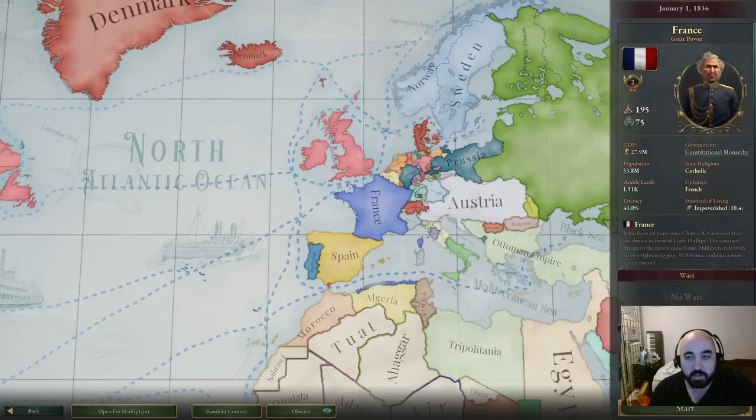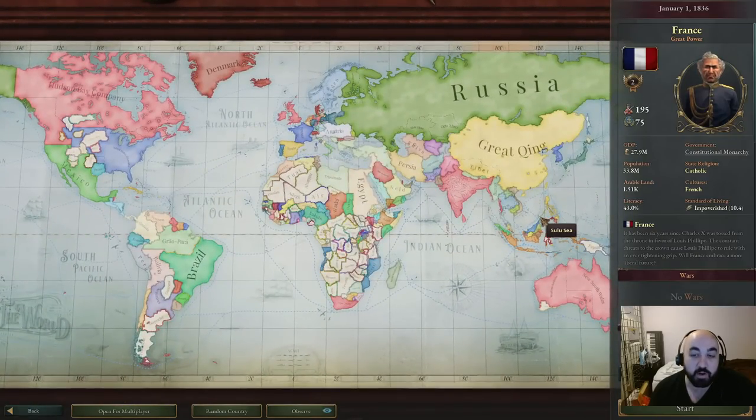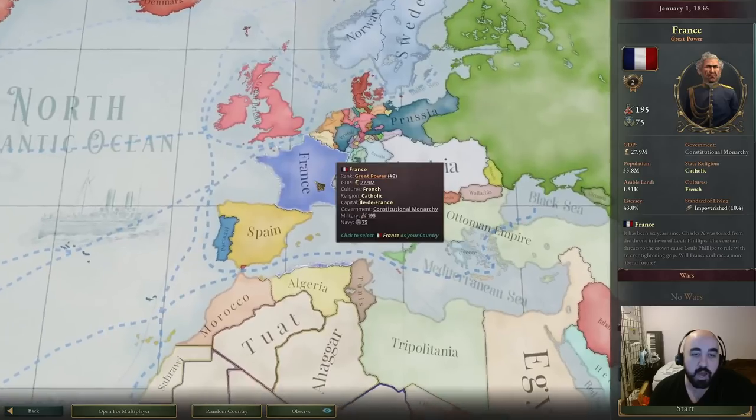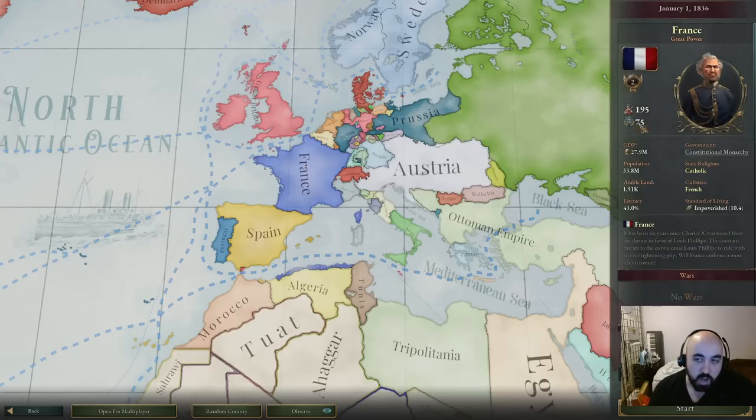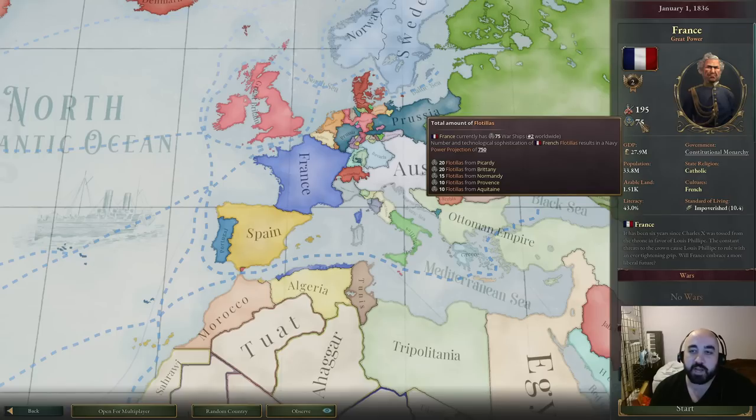Flotillas take quite a while to construct. There are several mechanics you can abuse to circumvent the need for a really large navy, and if you're using these, having around 10 ships is fine. If you're not wanting to abuse mechanics, having 20 navy will be important for being able to subjugate smaller countries, which is generally a better strategy. Having 40 or more lets you hold your own in relatively large wars against great powers. Overall, not a very important metric for evaluating a starting country.